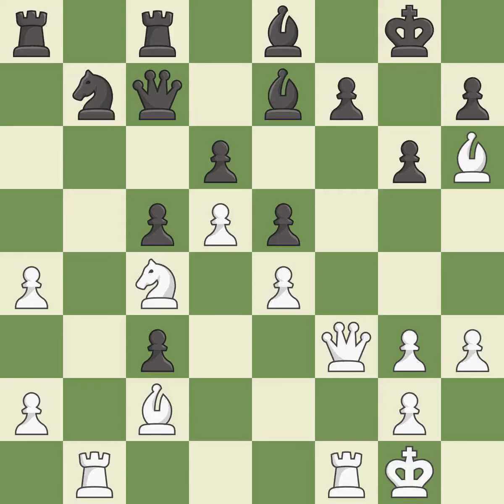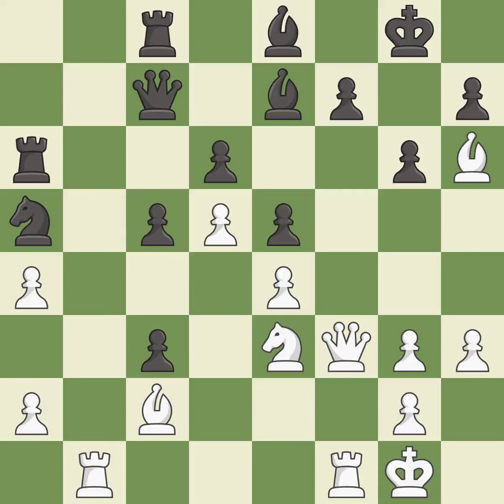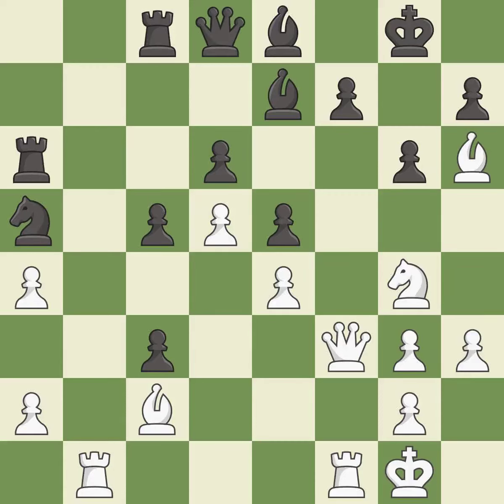This develops a rook off its starting square, getting it into the action. This is a fair move. This overlooks an opportunity to connect rooks — it is an inaccuracy. This reveals an attack on a pawn — it is excellent, one of the best moves. That was a free pawn.